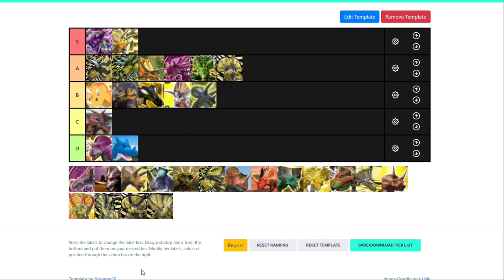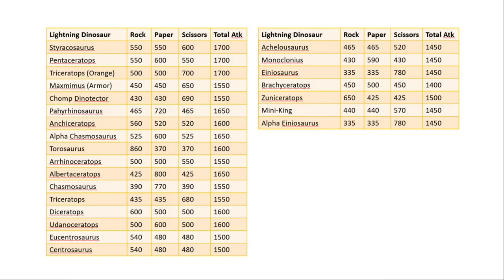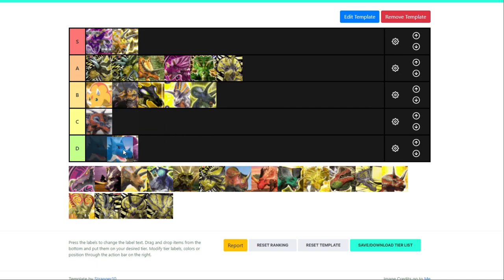Now for Mini King — D tier is garbage, enough said. Just kidding. Mini King is okay, but compared to Inusaurus it's not even in its league. Low C — I don't think Mini King's that great.